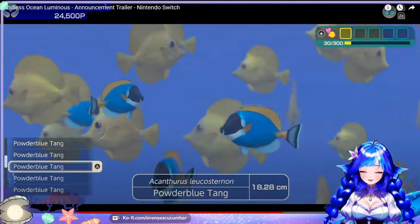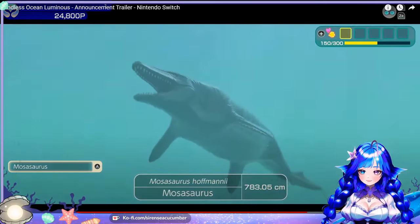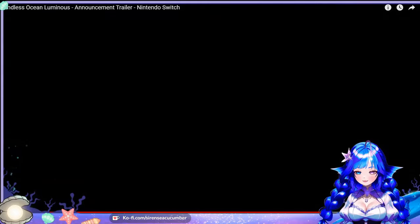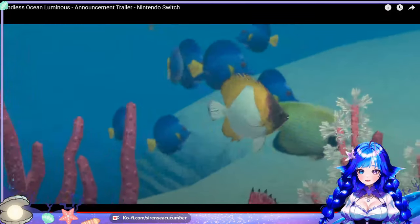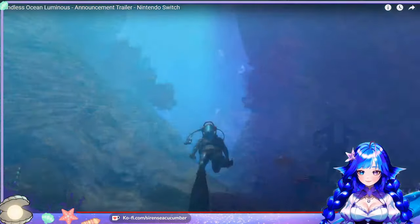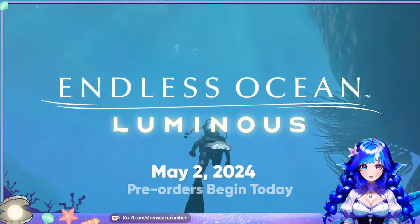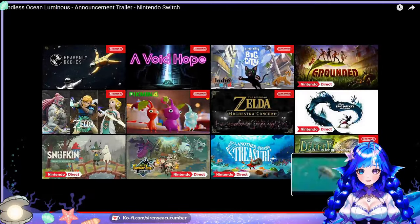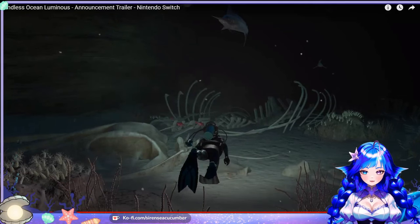Over 500 different species of marine life to encounter — Trevallies, blue whale, sperm whale. Creatures thought to be extinct, and others may be mythical — definitely down deep in the deep ocean. The Mesozoic. Endless Ocean Luminous launches on the Nintendo Switch system May 2nd. That's coming out soon — pre-orders begin today on Nintendo eShop. I think I might pre-order this because that looks phenomenal.